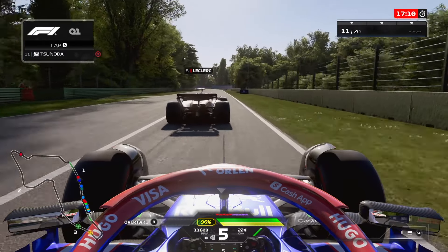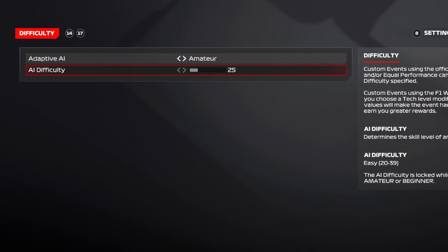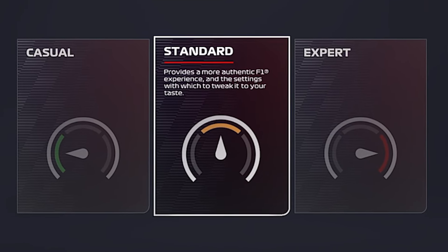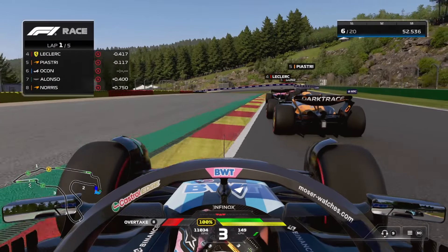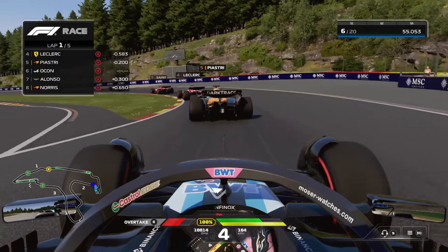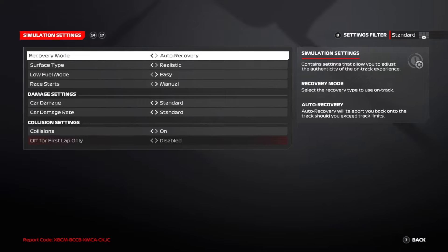The casual race style includes the adaptive AI option, which slows down or speeds up depending on how quick you are. The standard race style is the most commonly used and gives you all the settings except for a few on-track simulation ones. If you'd like the biggest challenge and most realistic feel, those extra settings are available in the expert race style.